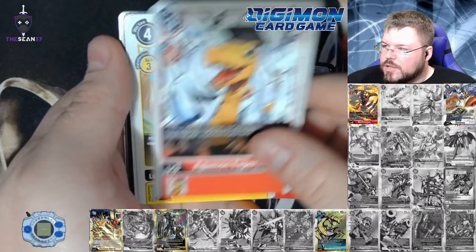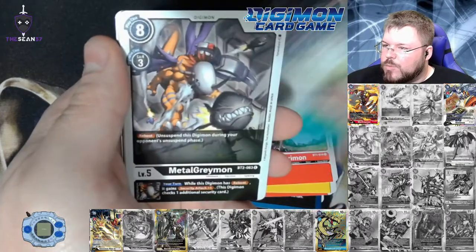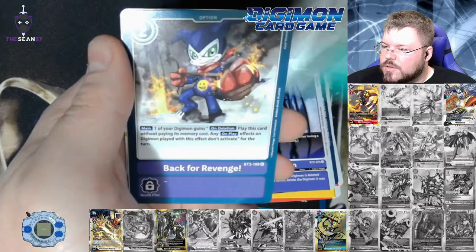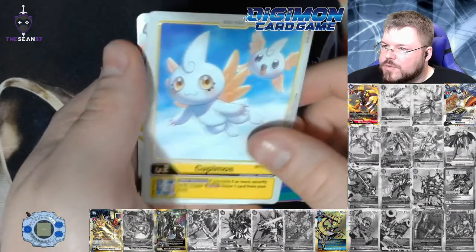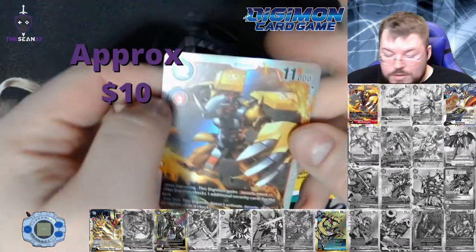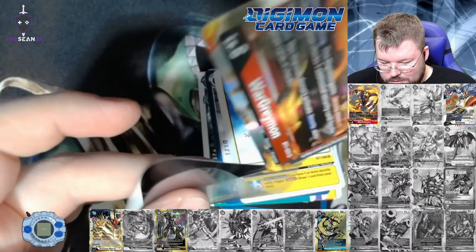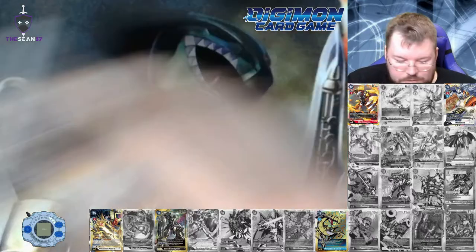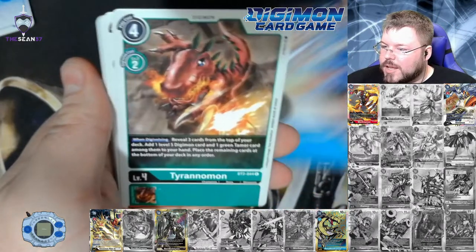This set might be slightly smaller than the first one, so it might be more likely to pull dupes. I didn't look at the actual set size. I know that 1.0 and 1.5 both take cards from the 1 through 3 sets in Japan. Back for Revenge, Koopimmon is our first rare, and WarGreymon. So far, this is identical pulls from the first box — 3 for 3 on our holos. I would definitely take a dupe Omnimon.